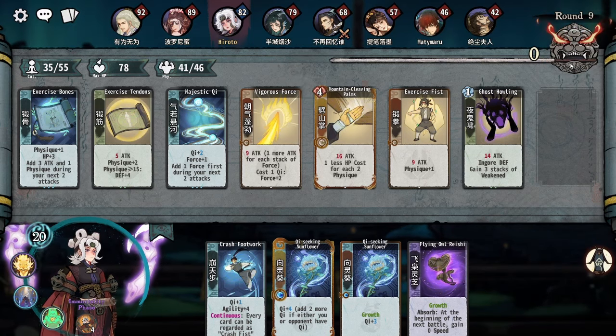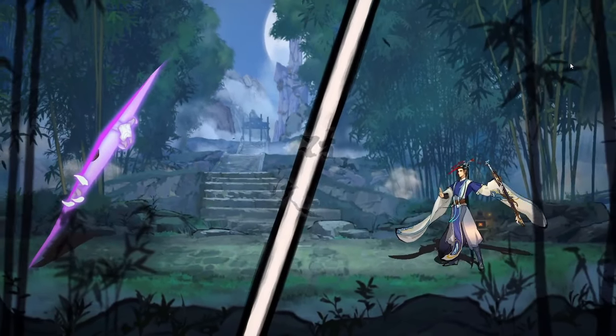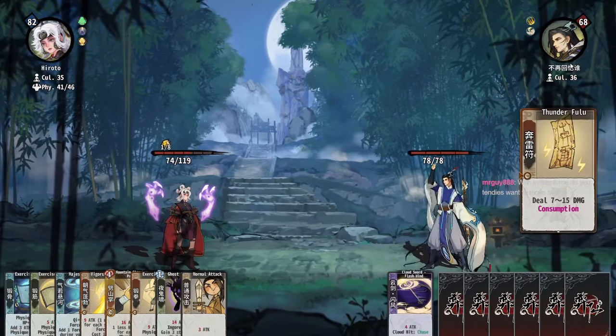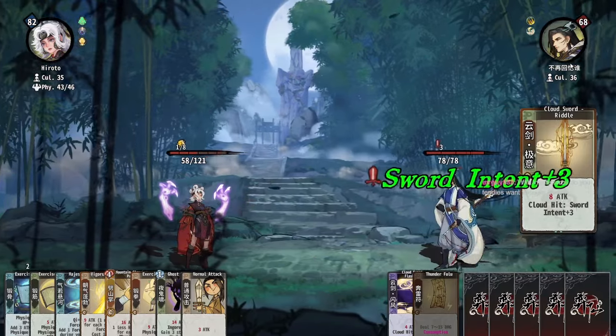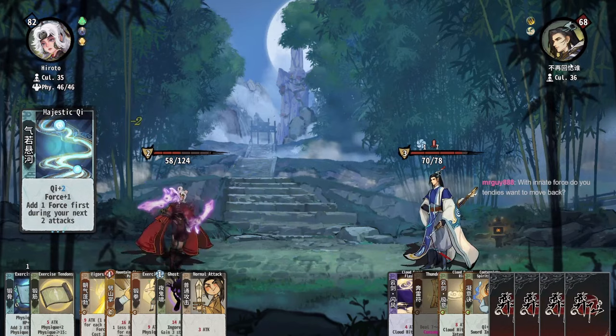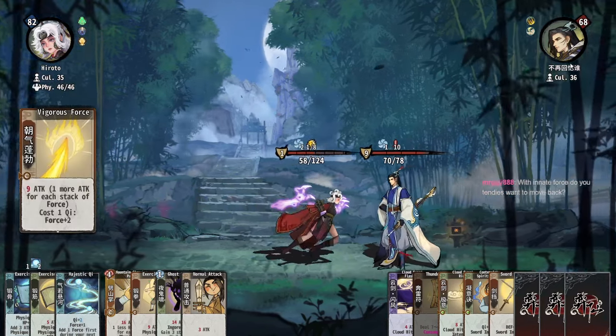Might even go first because he's super slow for some reason. Do I want tindies to move back? Kind of, but I also want to make sure I'm hitting my physique cap every turn. If we miss a turn of tindies, we mess up our future turns pretty badly.